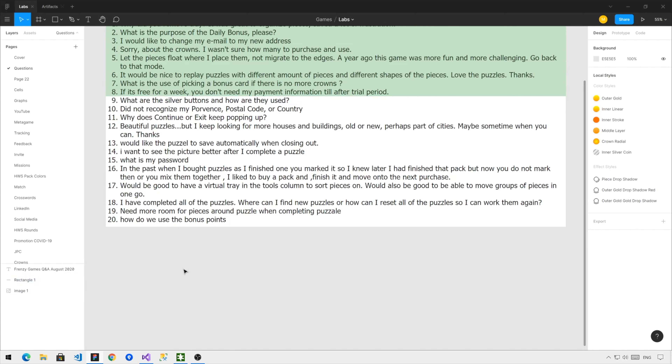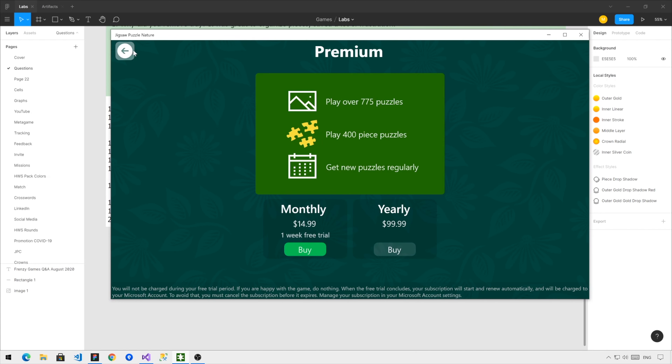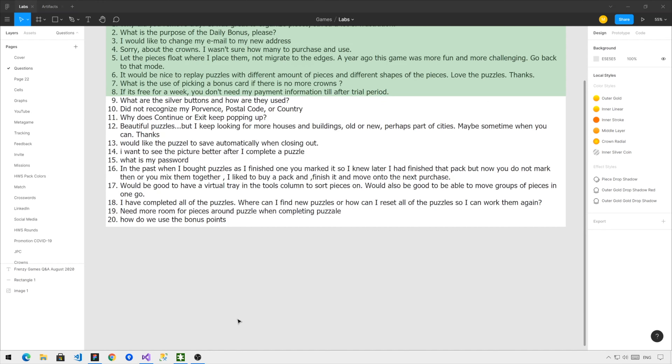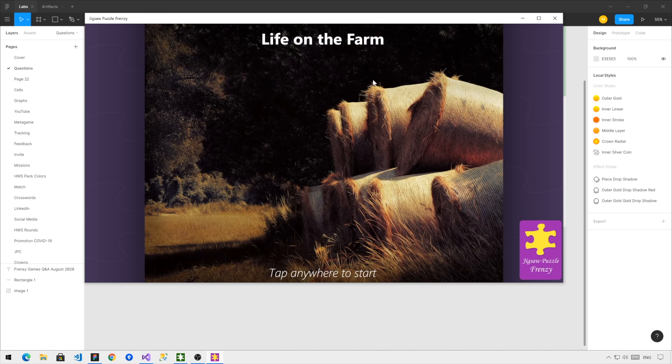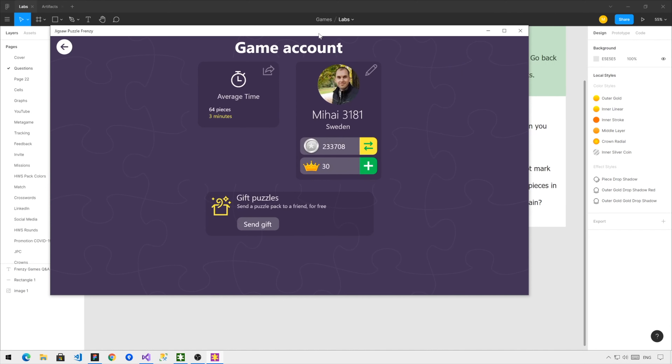Question number 9: What are the silver buttons and how are they used? What this user is referring to is the previous design we had for coins. The new design for coins has a slightly better layout. Before, the coins looked more like a button with a flat design. Currently, we added a star in the center of the coin, which hopefully makes it look more like a coin. This update will be available sometime next week, so all the games will have this new design.